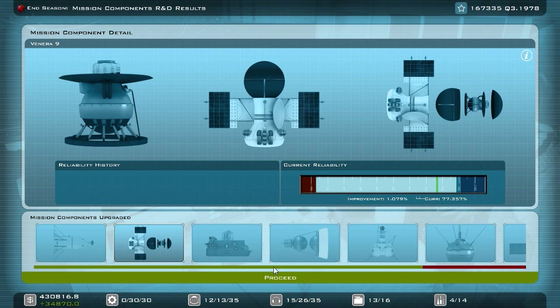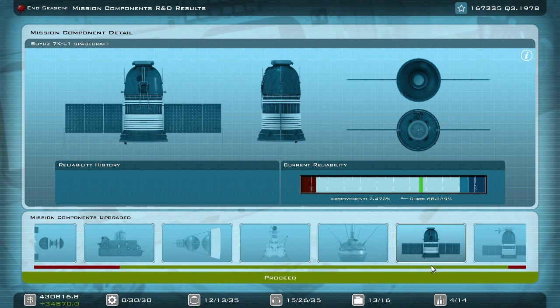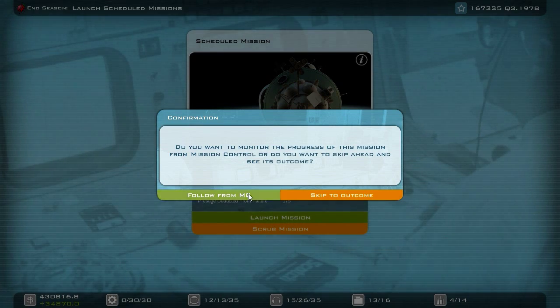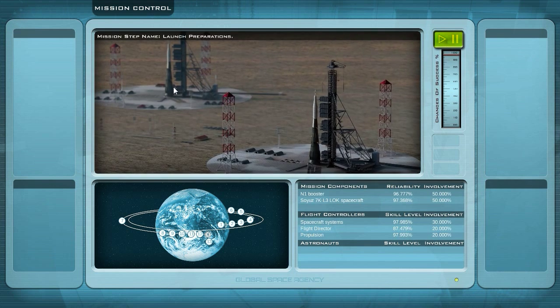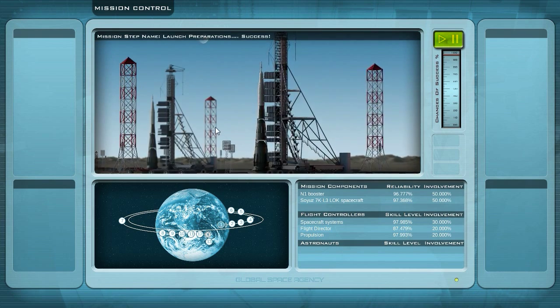The LK700 still needs some time, and all the other things haven't reached a good point to be launched. Let's proceed so that we can do the uncrewed orbital flight test. Follow from mission control. Loading in the mission data and here we go. We do have two N1 boosters. Now the N1 booster is working — now we have even the animations for the launch process.